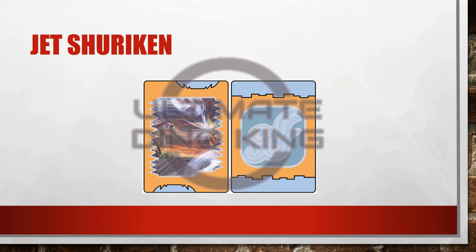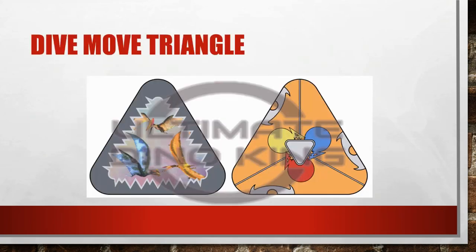Now for the last lot of move cards — yes there is some more — and these are triangle cards. I have three to show you today. The first one is the one that I had to do quite a bit of customization on — I put all three dive moves into one card. So you've got Tupuxuara up the top, Tapejara on the left, and Anhanguera on the right. In theory I should have flipped some of them so that it could be rock, paper, scissors, but it doesn't matter as long as they're all on there. Tupuxuara Dive, Anhanguera Dive, Tapejara Dive — all in one card.